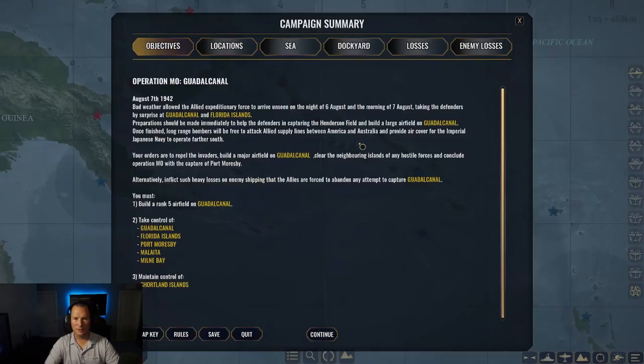I am excited, here we go. Campaign summary: August 7, 1942 - bad weather allowed the Allied expeditionary force to arrive unseen in the night of August 6 and morning of August 7, taking defenders by surprise at Guadalcanal and the Florida Islands. Preparation should be made immediately to help the defenders capture Henderson Field and build a large airfield on Guadalcanal. Once finished, long-range bombers will be free to attack Allied supply lines between America and Australia, and provide cover for the Imperial Japanese Navy to operate further south. Your orders are to repel the invaders, build a major airfield on Guadalcanal, clear neighboring islands of hostile forces, and conclude Operation MO with the capture of Port Moresby. Oh my gosh, we've got to go way down there and capture Port Moresby?